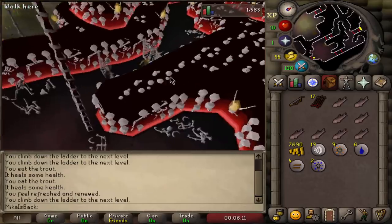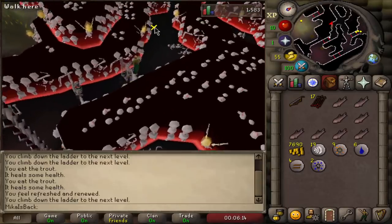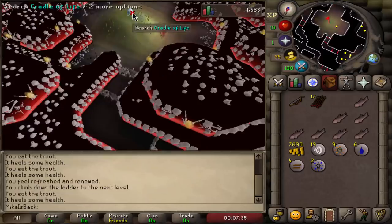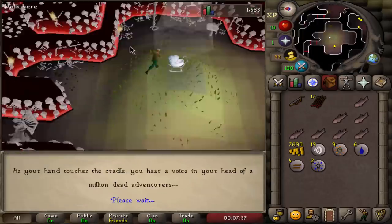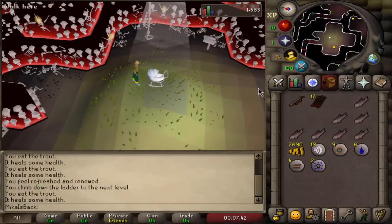So we're going to go around this area, which is a little bit more dangerous, but with the amount of food we have we should be fine. And then we're going to get the best-in-slot boots. Here we are — this took no time at all and we're going to choose the fancy boots because they are the best.